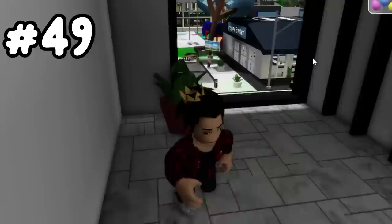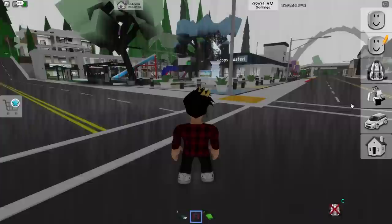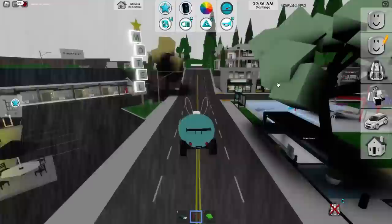Our last egg is right up here in the mall. It looks like it already bugged out for me. There we go — now we got our 50th egg, making us unlock the best car in all of Brookhaven. I just place it down in the vehicles tab. Look at how freaking big this one is — it's a huge car. Look how small I look inside this car. Comparing it to the little one is really funny.